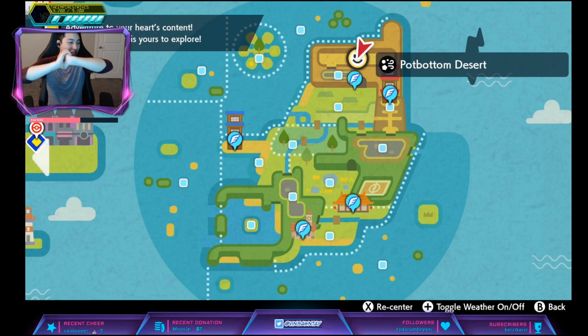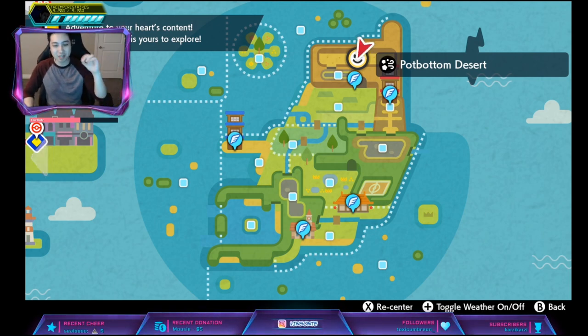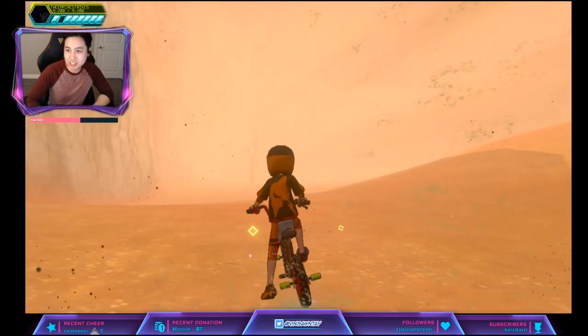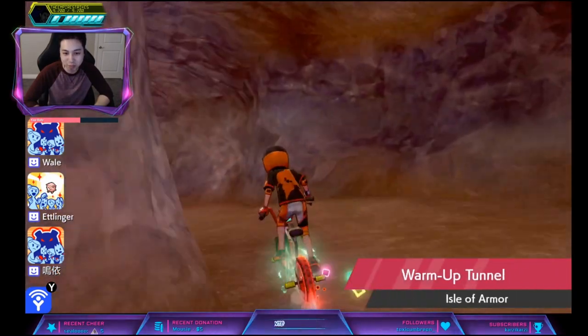Hidden Ability Sandaconda is Anger Point — when you get hit by a crit the Attack will go to plus six, which is the maximum. The den we're looking for is den 150 and it's in Pot Bottom Desert, so what you're gonna do is fly to Training Lowlands and what you want is a purple beam.